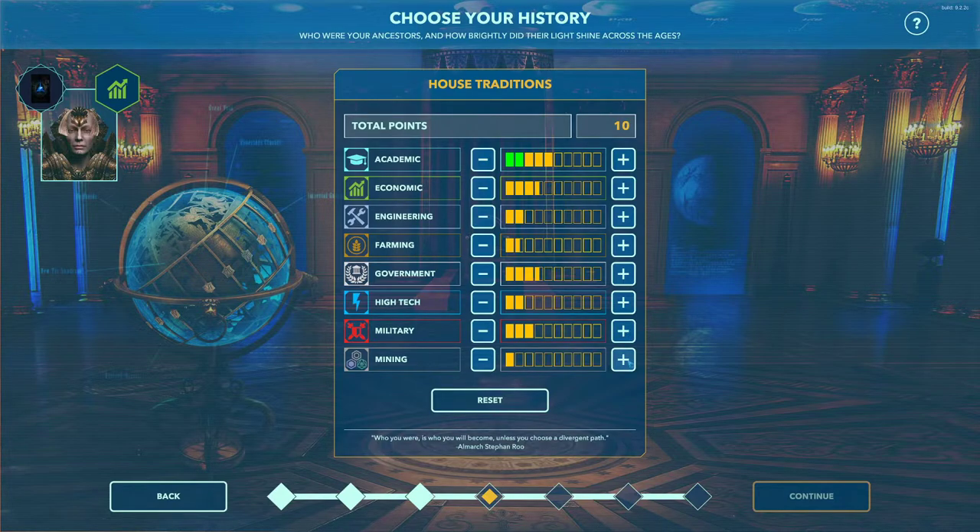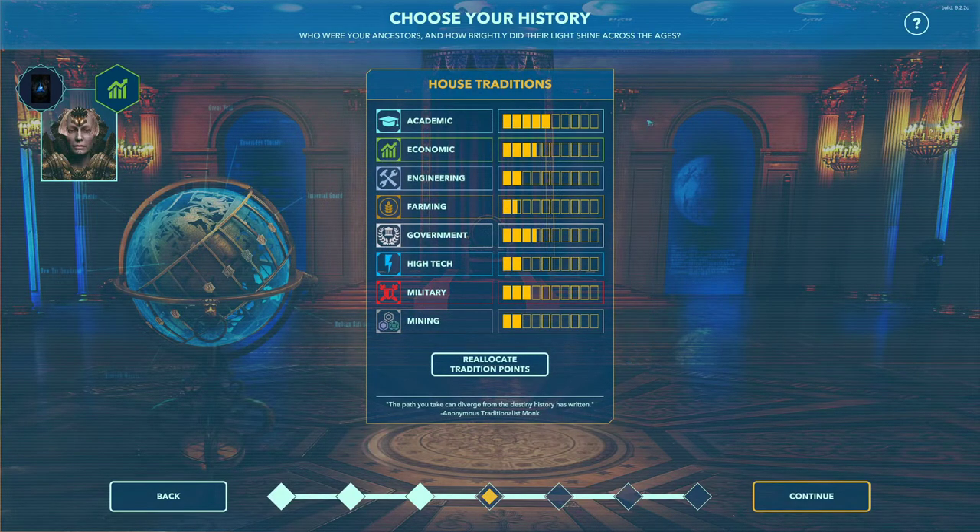Those are my final traditions. I can always go back and reallocate if I don't like them. This is kind of a balanced play style — I don't have anything above 50, which is my academic, meaning I'll research a little bit faster and generate more science points.